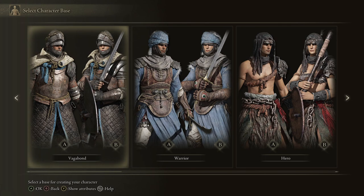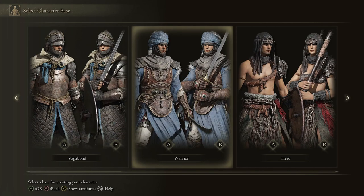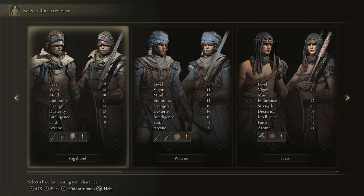Many people get confused on this screen and they just go through, 'Oh, I like the way this one looks, that's what I want to use.' Nothing wrong with that. But if you hit your Y button on your controller — at least on the Xbox controller, it'll be the up button on the PS5, whatever the top button is — you can get the stats and see what each class starts with.